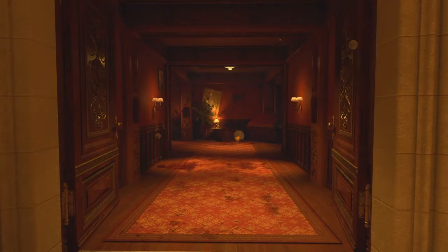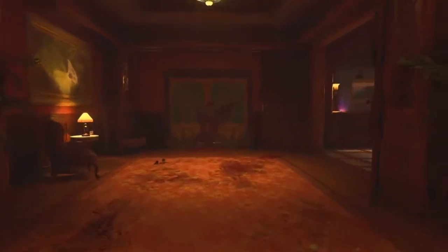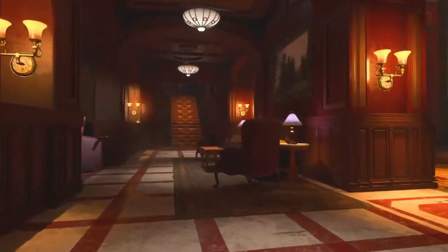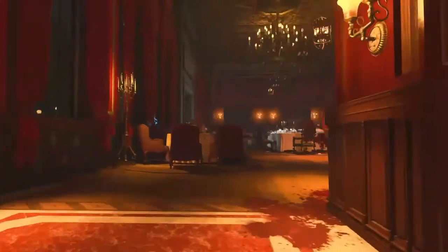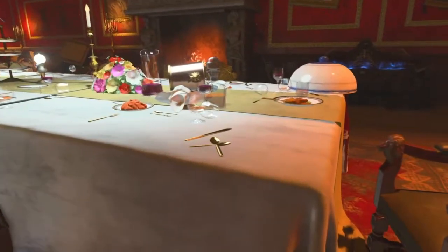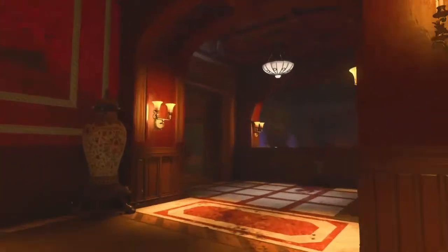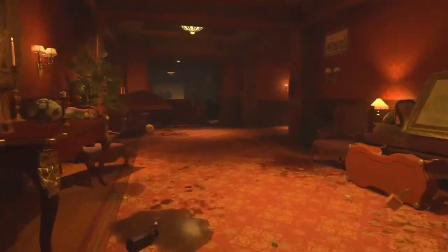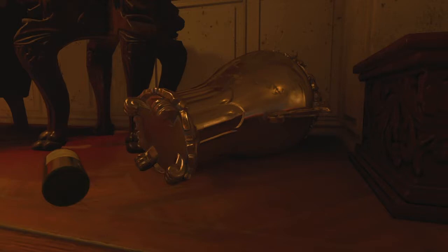Moving on to the next silver piece — you want to first go to the dining hall room. One spawn for the silver trophy is on this table right here. Another spawn for it is right here on top of those goldens — that's gold and silverware. And then the final spawn is over in the library. You start from here, turn in, take a right, and in my game it was there. That's the final spawn for the trophy.